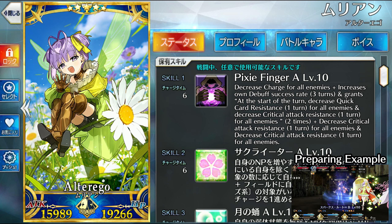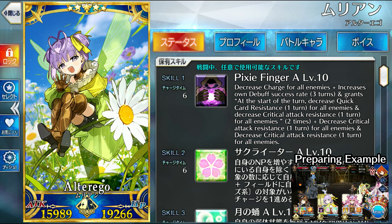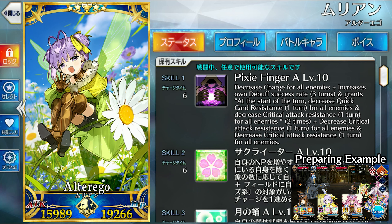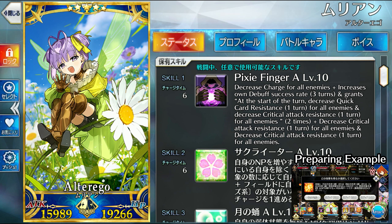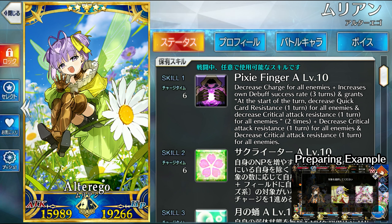The first skill is called Pixie Finger A. What this does is decrease the charge for all enemies, increase your debuff success rate for three turns, and grant a delayed buff that activates at the start of the next turn. That buff applies a 50% quick card resistance down for a turn and a 50% critical attack resistance down for a turn to all enemies. It also applies those same effects to the current enemies on the field for one turn.